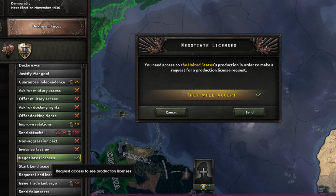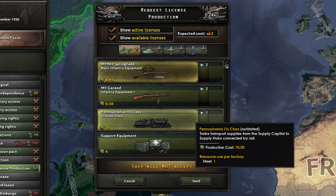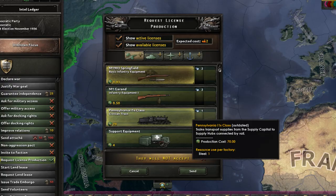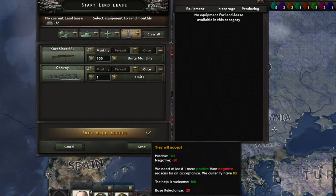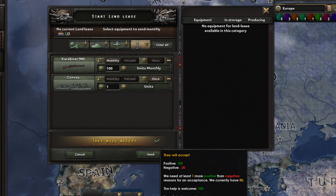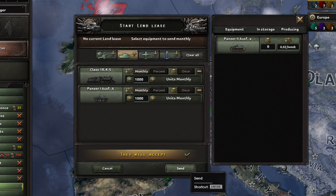Negotiating licenses we will cover more in the military tutorial. They allow you to get military equipment from another friendly country that they have researched and produce it for yourself. Keep in mind it costs civilian factories to do so, and you will get a production debuff if you haven't researched it yourself. But it is often worth it. Lend-leases allow you to receive or send equipment to friendly or allied nations in a war. You will normally have deficits of certain equipment types as will your allies, and this will allow you to deal with that. In order to receive or send the supplies, you must either have a land border or the necessary convoys.